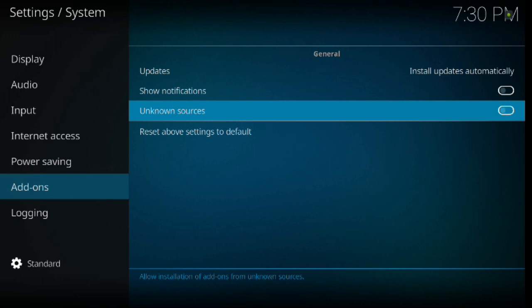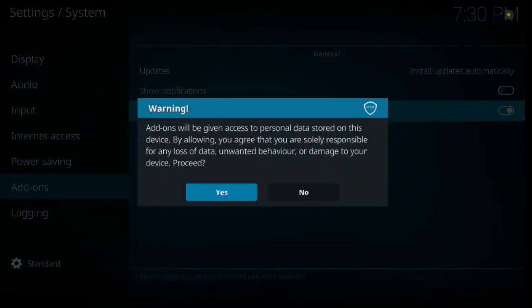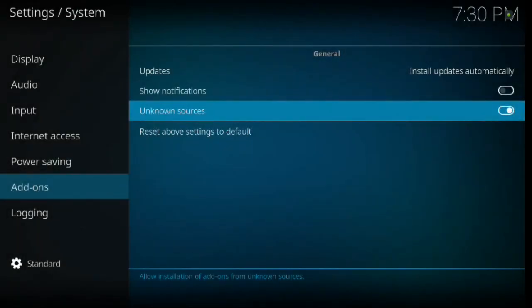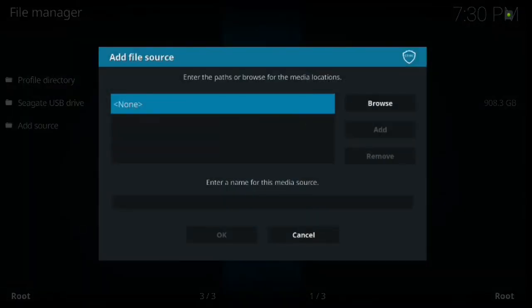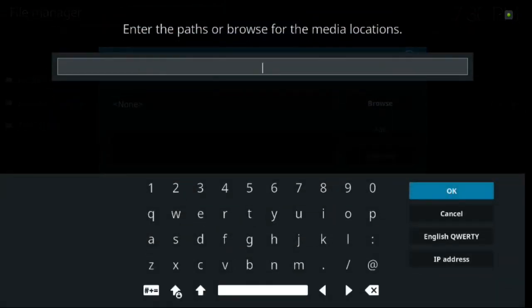You want to click on Unknown Sources and hit Yes. Backspace once, then go to File Manager. Scroll down to Add Source and click Add Source, then click Enter. Here you're going to type in: HTTP colon forward slash forward slash trademark hyphen builds dot com forward slash repo. Give you guys a second to type that in — once you're done, hit OK.